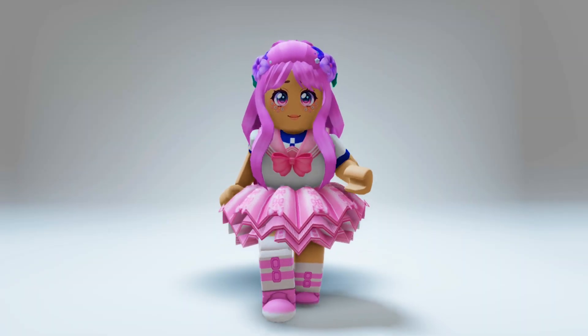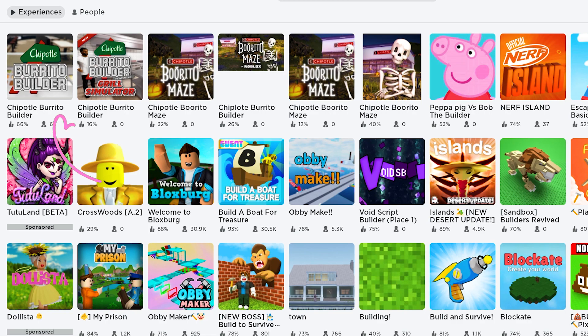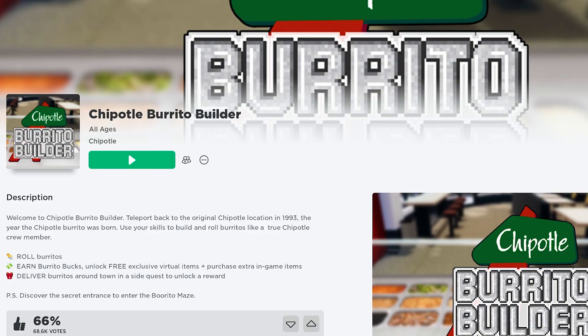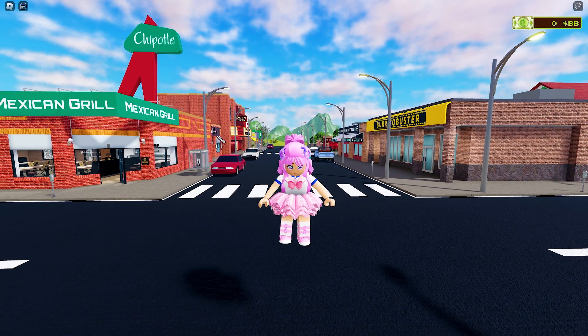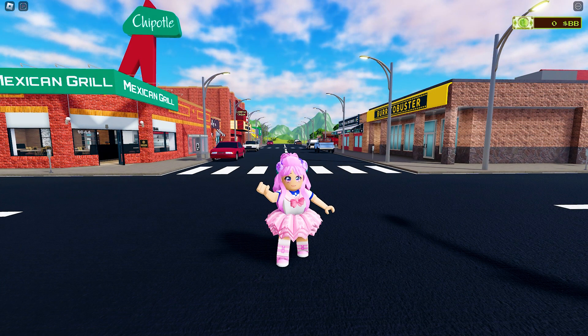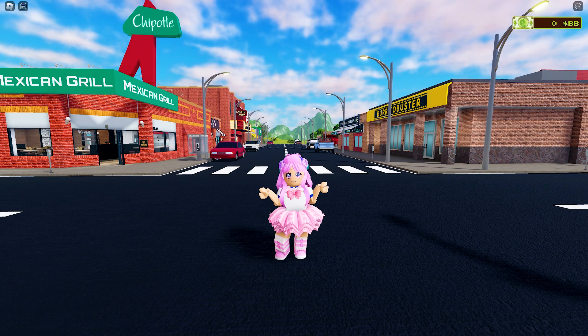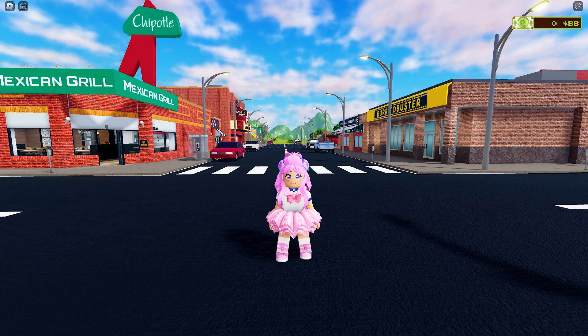Let's get going. In the search bar, type Chipotle Burrito Builder — this icon. The game is developed by Chipotle. This game's free UGC items have been here for a while now. I am super glad to know that new players like us can still get them. This game does not only have one but seven free Roblox items.